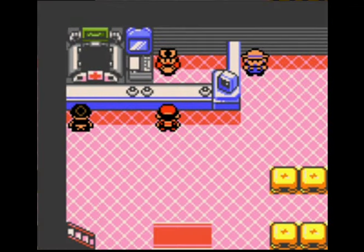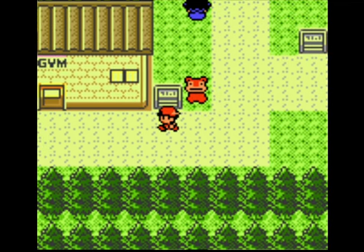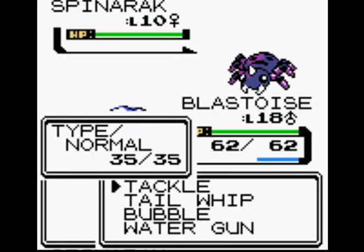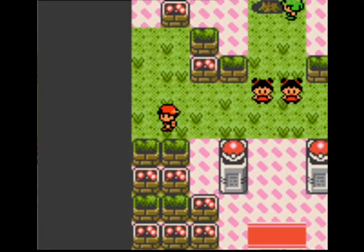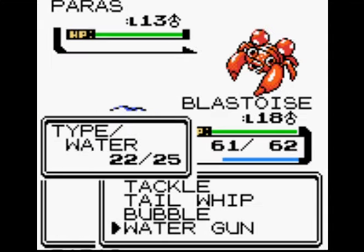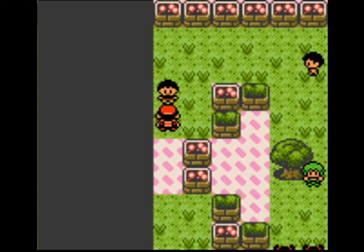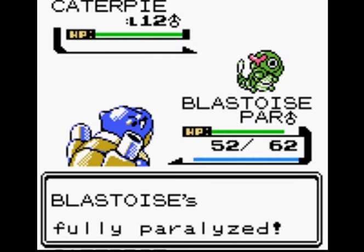I decide to take on Bugsy first before the rival, because the rival does have a Bayleef which can do quite a lot of damage to me. That Full Heal will come in handy. I think from memory that was an accident — I didn't actually mean to battle that trainer. But because I haven't done many Gen 2 runs, I haven't gotten used to using the Speed Up toggle.